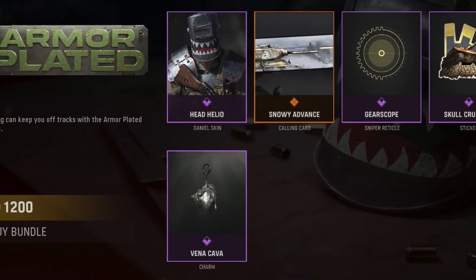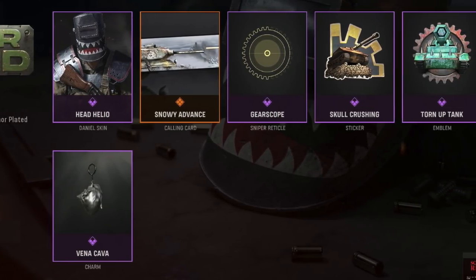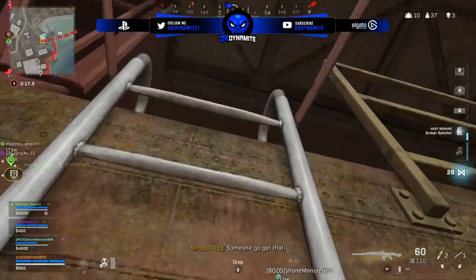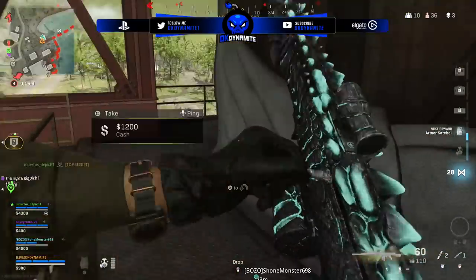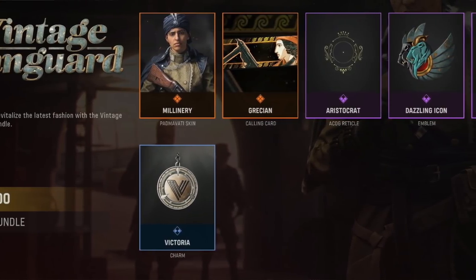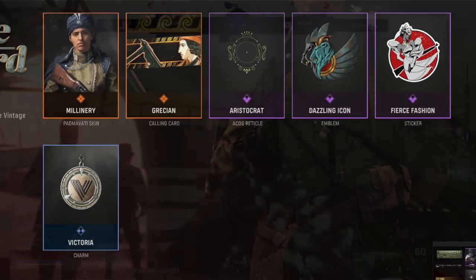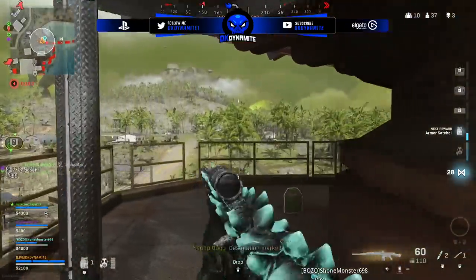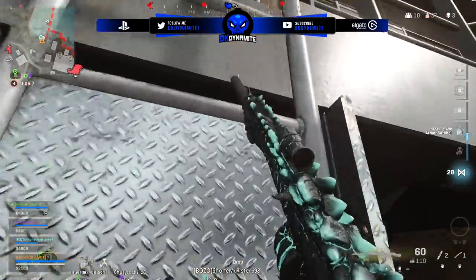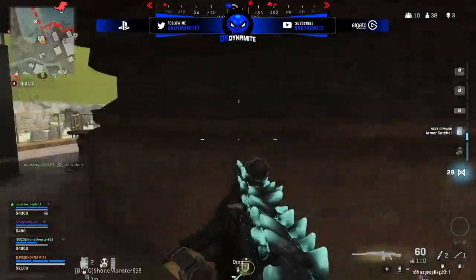Next up we have the Armor Plated Pack for 1200 CoD Points with a fairly basic Daniel skin — cool if you like the little shark theme — but no weapon blueprints, just some calling cards, a sticker, emblem, and charm. Next up the Vintage Vanguard Pack — love the name because it fits the game — for 1100 CoD Points, another Padmavati skin, calling card, and other cosmetics with no weapon blueprints. See what I mean — anytime they add cool bundles there's triple the amount of plain ones.